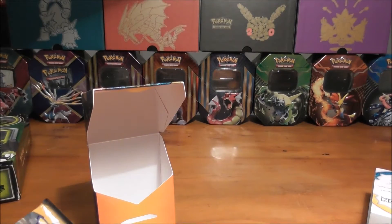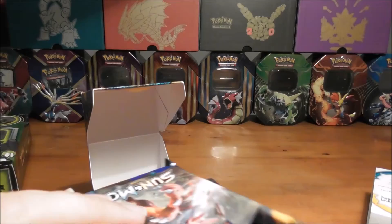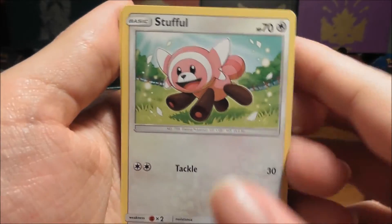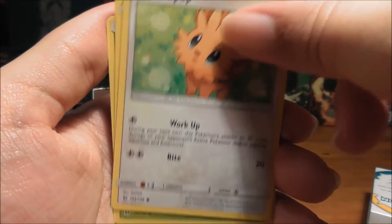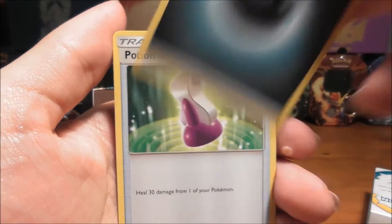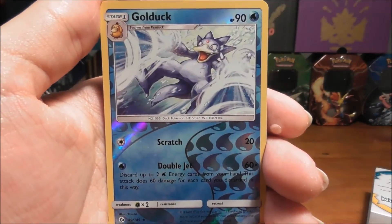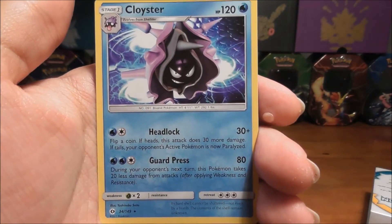Now we're on to our Incineroar pack. Let's see what we can get out of this. Unfortunately the pack disintegrated. Okay, let's open the pack. We got Stufful, Wingull, Dratini — very cool — Lillipup, Bounsweet, Darkness Energy again, Potion, Tauros-cat, Poison Barb — very nice. And the Reverse Holo is a Golduck. And our Rare in the pack is a Cloyster. Nothing too great.